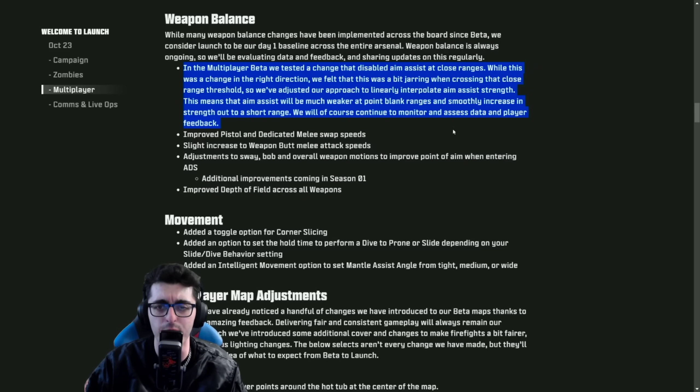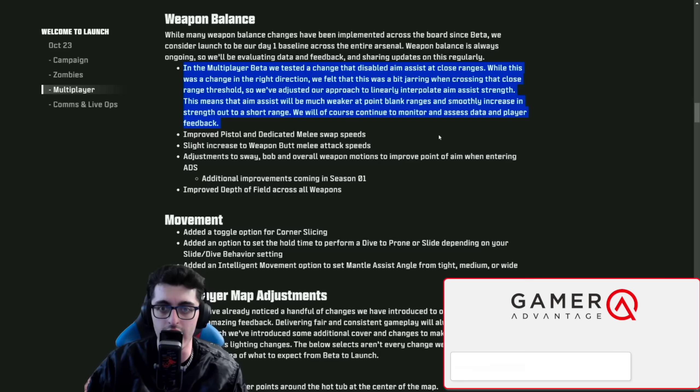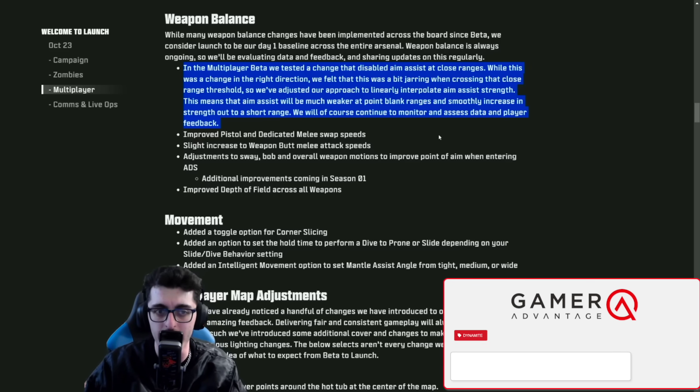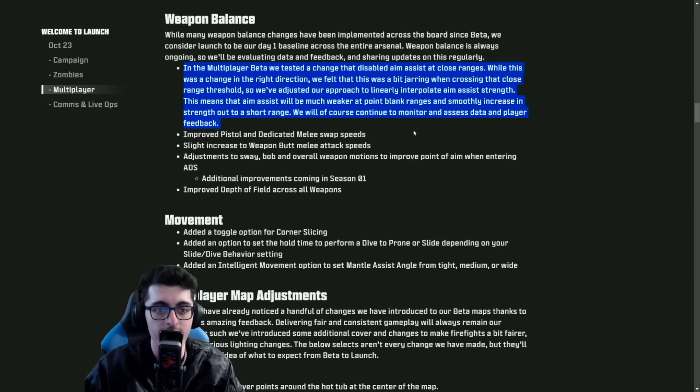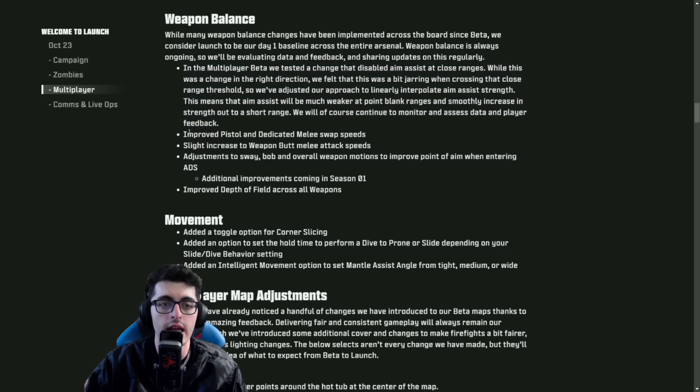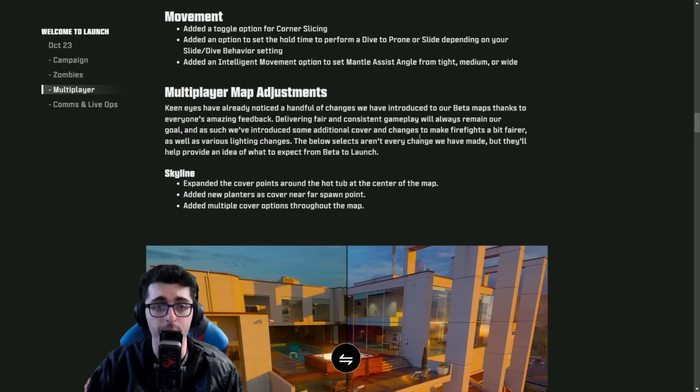In the beta, they tested a change that disabled aim assist at close ranges. While this was a change in the right direction, it felt a bit jarring when crossing that close range threshold, so they've adjusted their approach to linearly interpolate aim assist strength. This means aim assist will be much weaker at point-blank ranges and smoothly increase in strength out to the short range. They've also improved pistol and dedicated melee swap speeds, slightly increased weapon butt melee attack speeds, and made adjustments to sway, bob, and overall weapon motions to improve point of aim when entering ADS. Improved depth of field across all weapons as well.